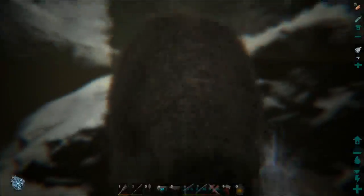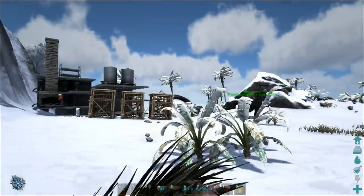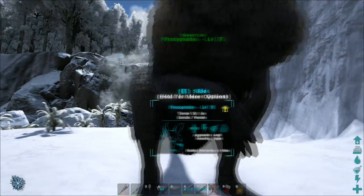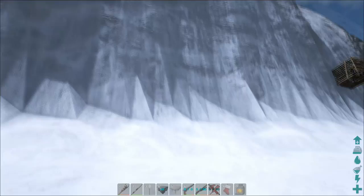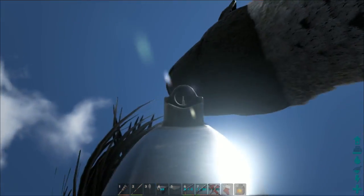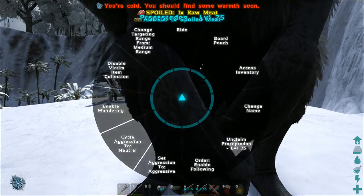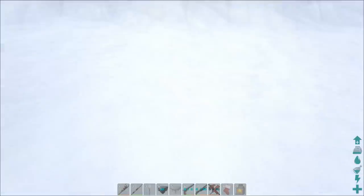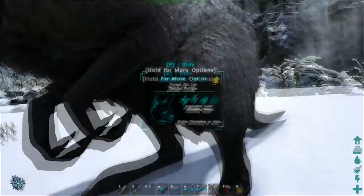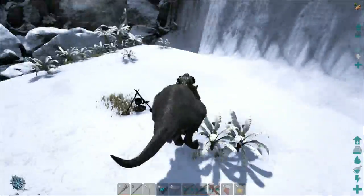This is the first ever two-man dino mount in the whole of Ark — not counting the Brontos and Parasers with their build-on saddles. This is completely different, as you can actually have somebody ride in the pouch with a gun of their choice — a rocket launcher, grenades, anything. You can have your friend in the pouch, so one of you could be riding it around while the other one is shooting a machine gun or stabbing people with a pike.